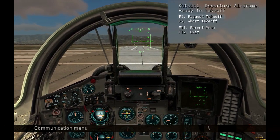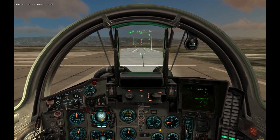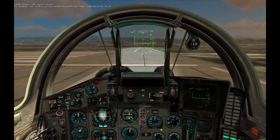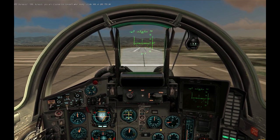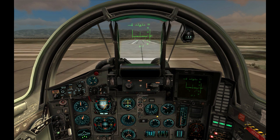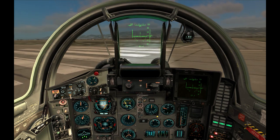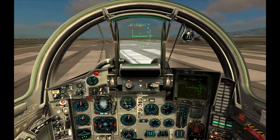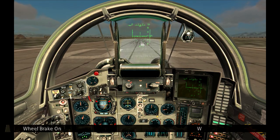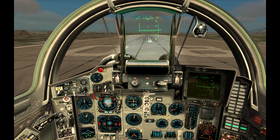Contact ATC again and request permission to take off. When cleared, push the throttle up until the plane starts moving. Take it to the middle of the runway and align it with the centerline. Then push the throttle to idle and stop the plane completely using the wheel brakes. The monitor on the right of the cockpit is the head-down display.